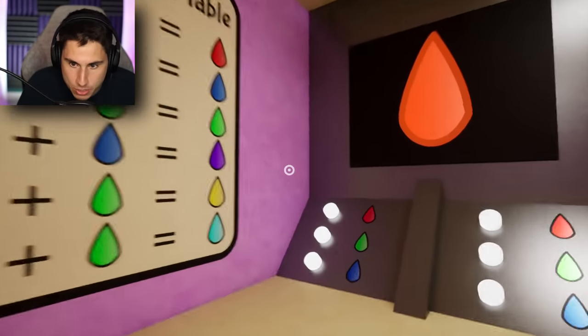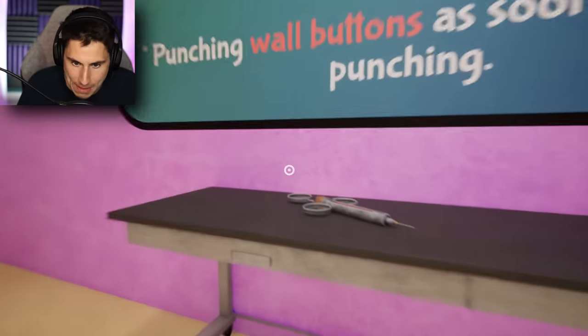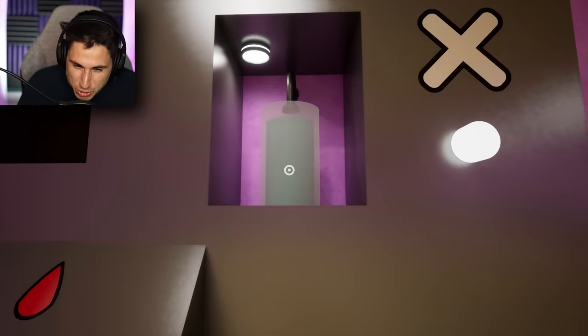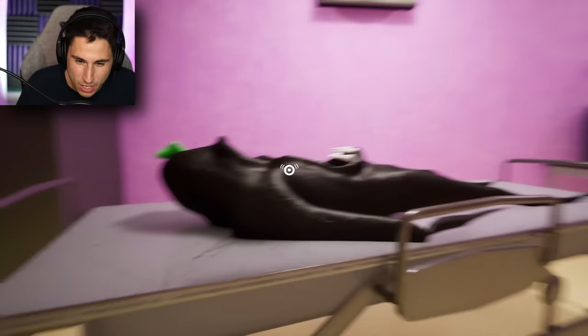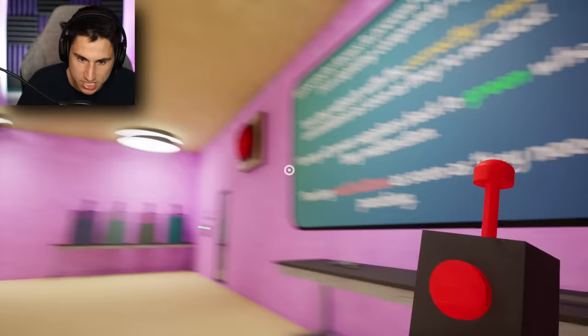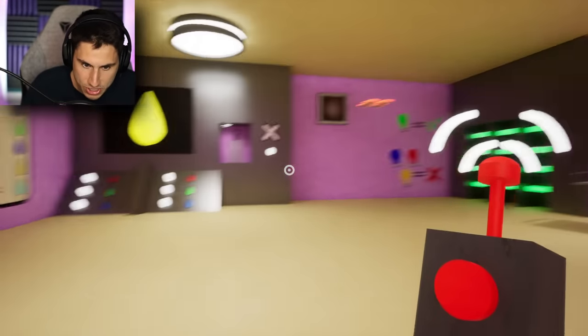Now we've got red, which is just red and red. All right, that's pretty easy. Red and red — let's grab the syringe. I really hope I'm doing this right. I think I'm doing it right, but I'm not 100% sure. The button is red, so I need to do that. And the fuel cells are good.